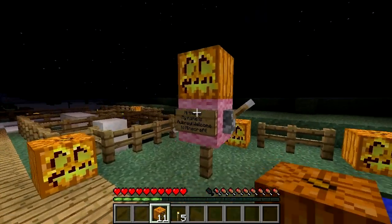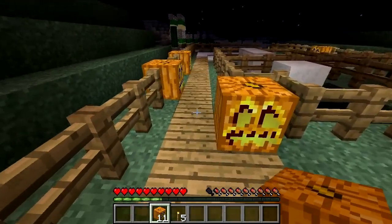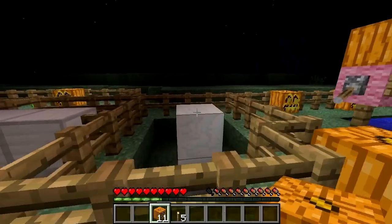They're spooky looking and were often used before the creation of NPCs to make Minecraft's villages. Now they're just used for lights, and also to make the snow and iron golems.